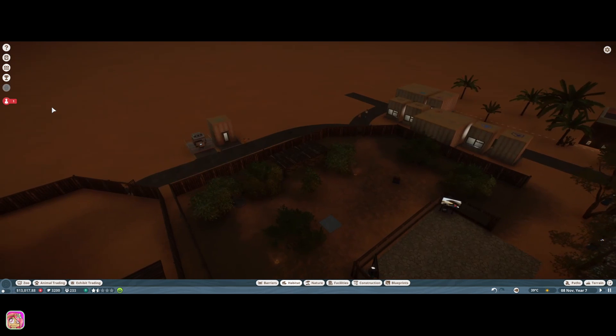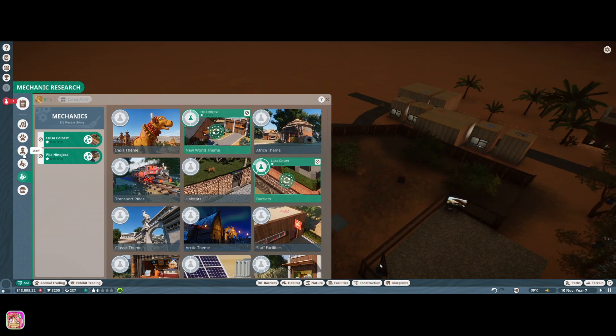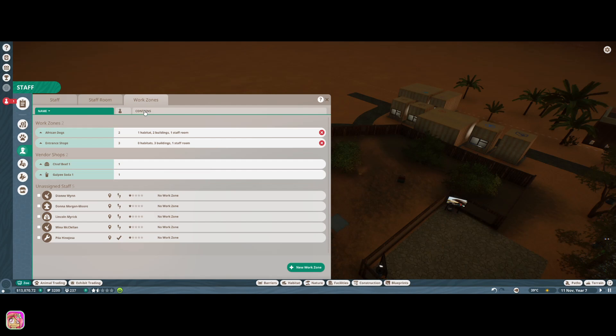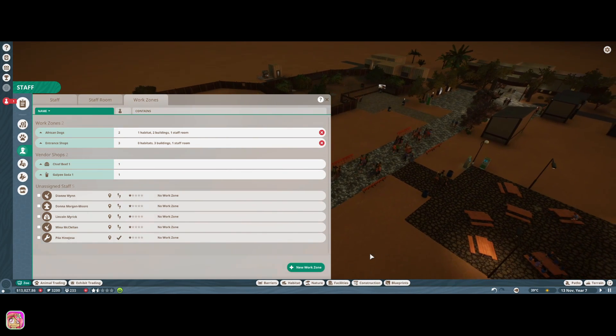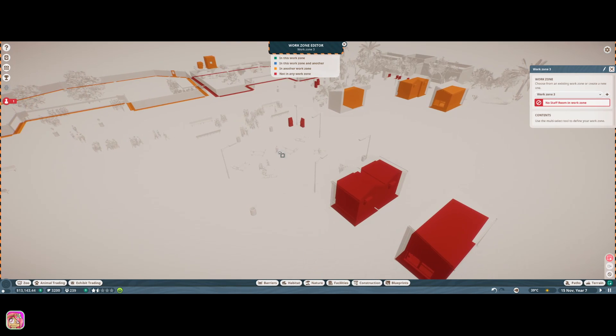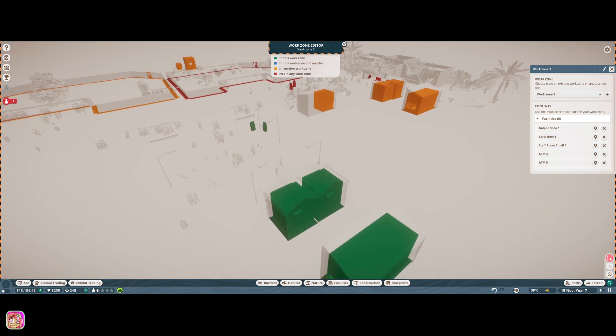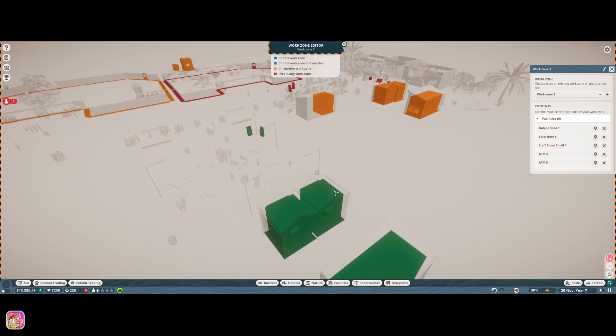Let's go to staff and work zones. We have African wild dogs and we have the entrance shops. Let's make a new one for this area. I think I'll add these as well and put mechanics here. Let's add this one — for now it'll just be 'food court.'